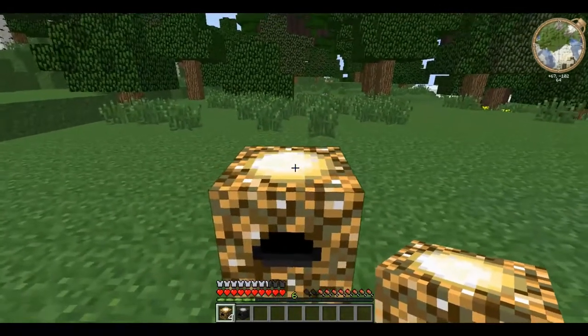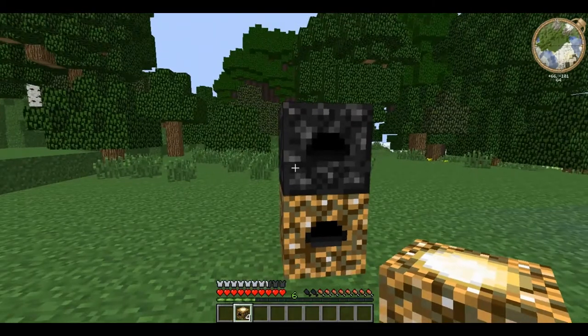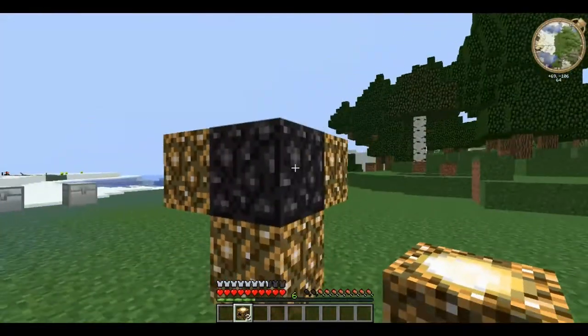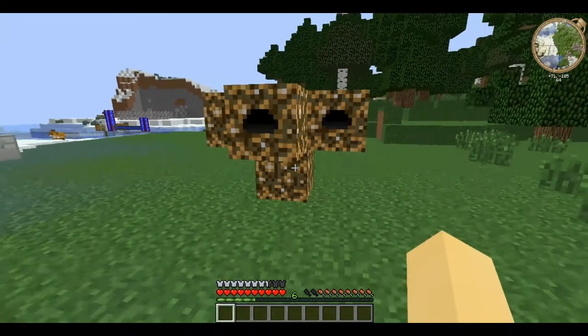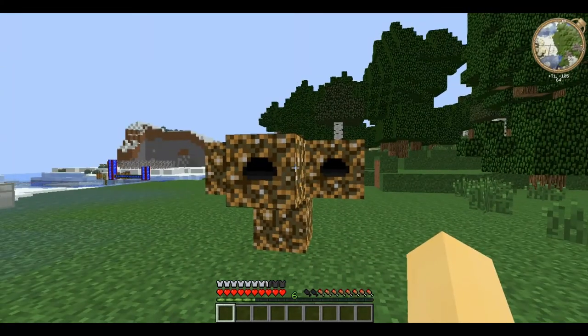First of all you place a collector and then shift and right click to place a relay on top of it, and then shift and click again to place collectors on each side. Note that this can be arranged in any of the six directions so you can choose where you want it to face.